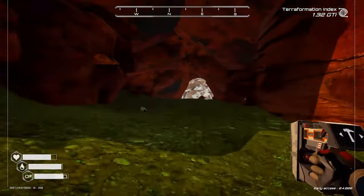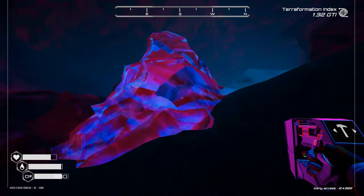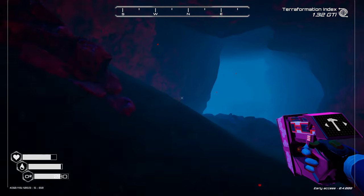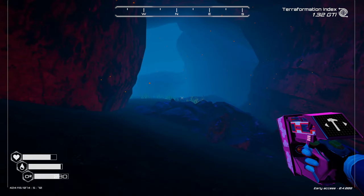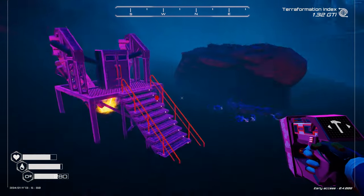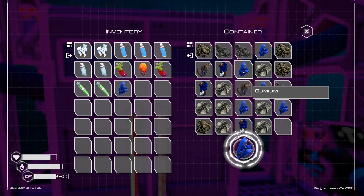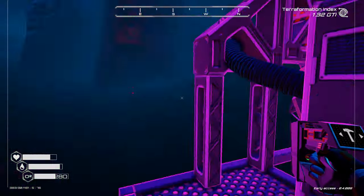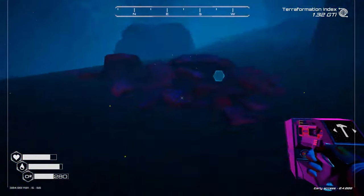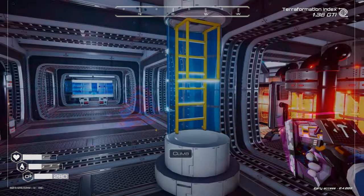Tip nine: there are certain locations sealed by ice, only accessible once the planet reaches a certain temperature as your terraforming progresses. When they open they reveal caves — you can see a little bit of ice left over as a marker. In here you can find minerals like osmium, which are really important for certain mid-game builds. You can eventually generate your own osmium using an ore extractor type 2. Bear in mind that sections of the planet will open up as you progress.